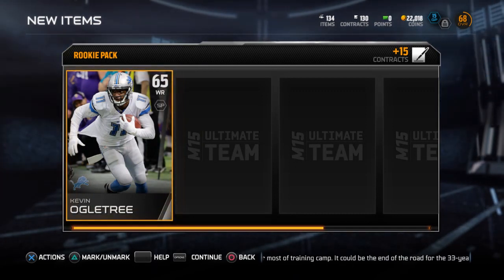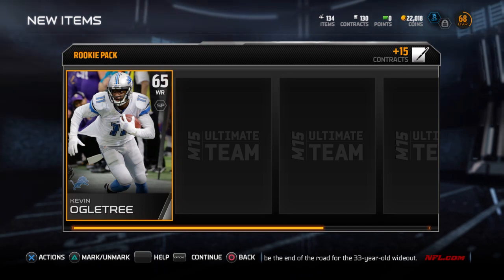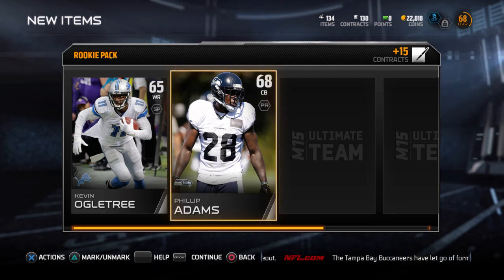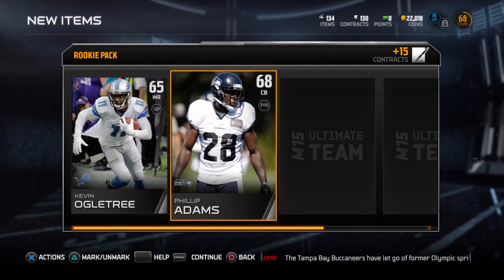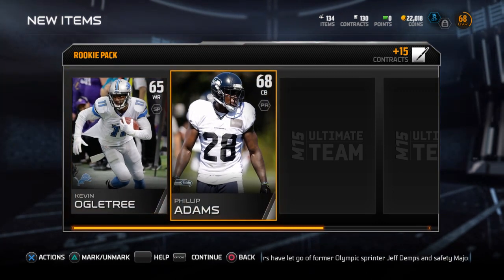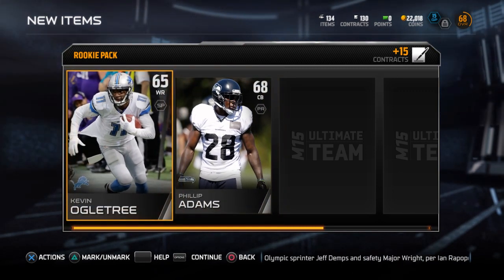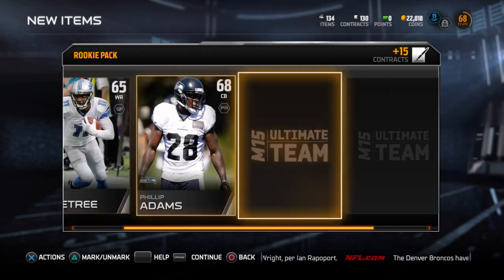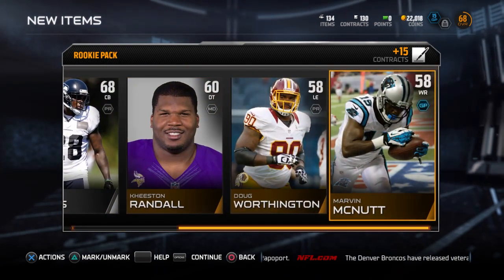These two silvers - you're going to write their names down. I got Ogletree, Kevin Ogletree. Right after I open this pack I'm going to search the auction house for Philip Adams. The good thing about these two players is they're from pretty good teams. There's a decent amount of Seahawks fans and Lions fans, so people will be trying to complete these collections.